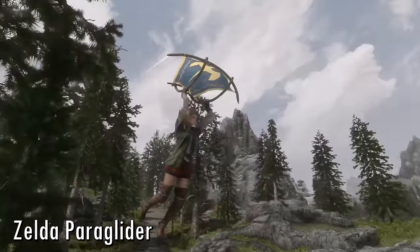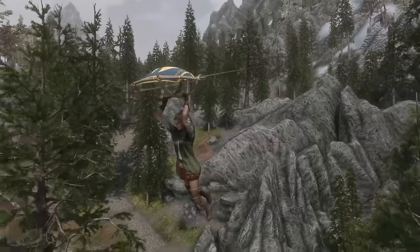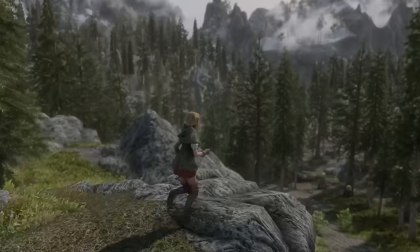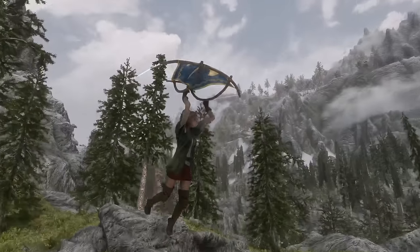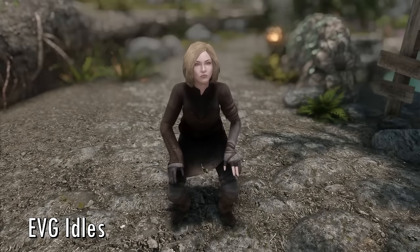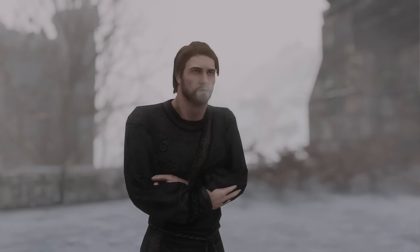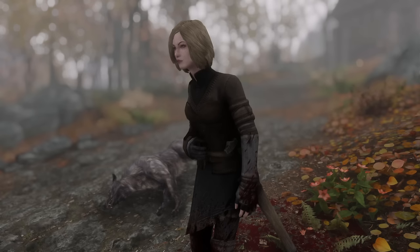Zelda Paraglider is a mod used on and off that puts Breath of the Wild's paraglider into Skyrim, and it works surprisingly well. EVG Animations makes your character and NPCs adopt animations in reaction to certain game events, like cold weather and serious injury.